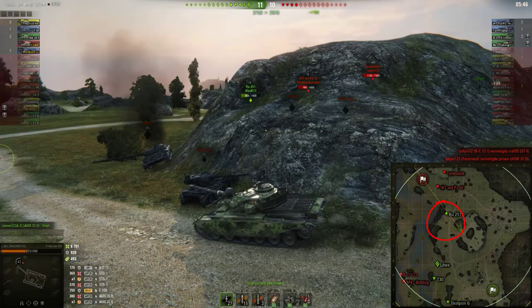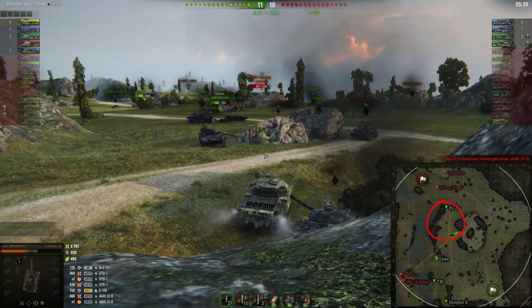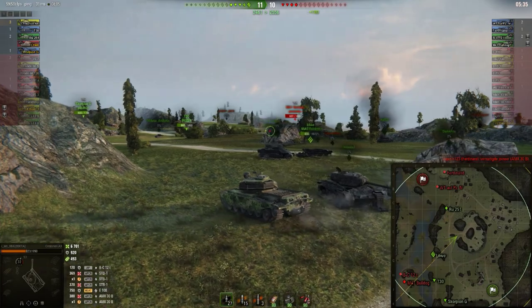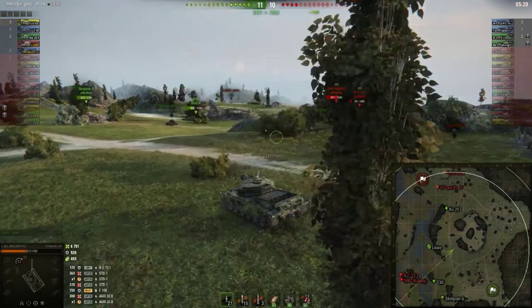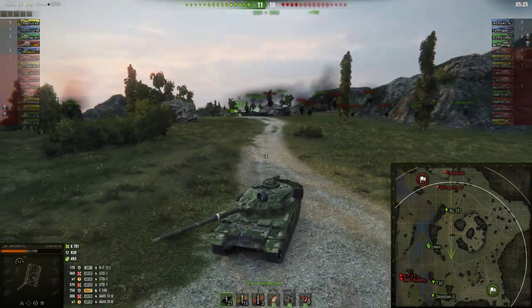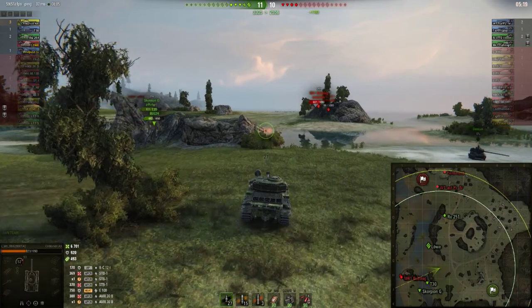That f**king RU is moving — is it Christmas or something? IMRNG decides to help out the T30 who is battling with that M41. There's also still a Batchat in that corner but he's a one-shot. Now suddenly the T30 and the Scorpion G feel like moving their asses.